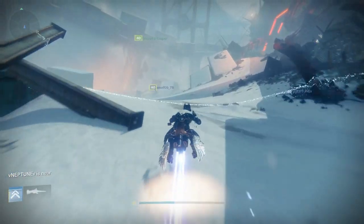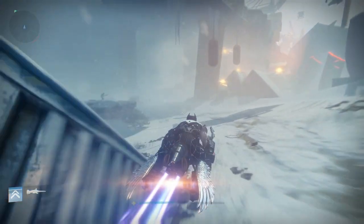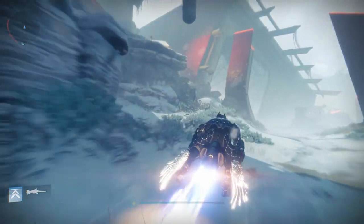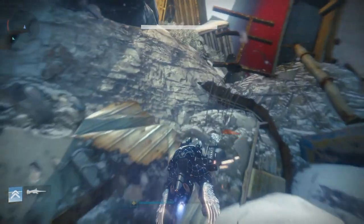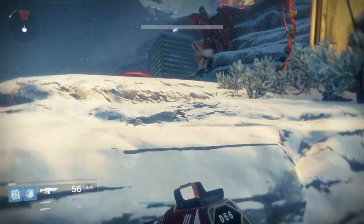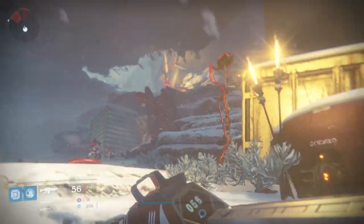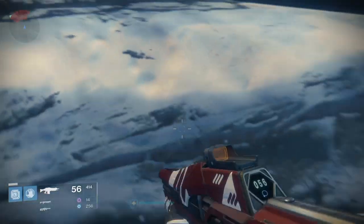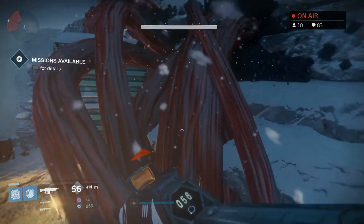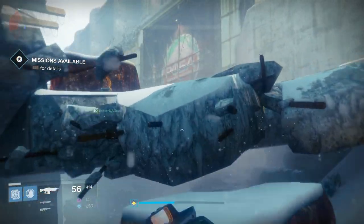This next medallion can be found in the Giant's Husk — big shout out to my friend Sniper in a Diaper for helping me find this one, definitely would not have been able to find it without him. To find this one, all you have to do is head over on top of the bridge with your sparrow. If you don't know how to get to this area, it's to the right of where you spawn in at the Plaguelands. Spawn in, head to the right, go through this little cave, and right on the other side you'll find yourself entering the Husk. Once you're here, climb up this little mountain on the right and head over to where I am now to get another medallion. Once you have this medallion, there's only two or three left.